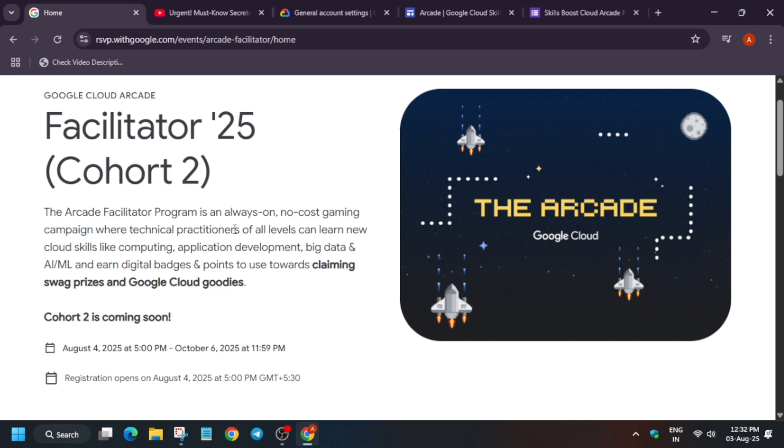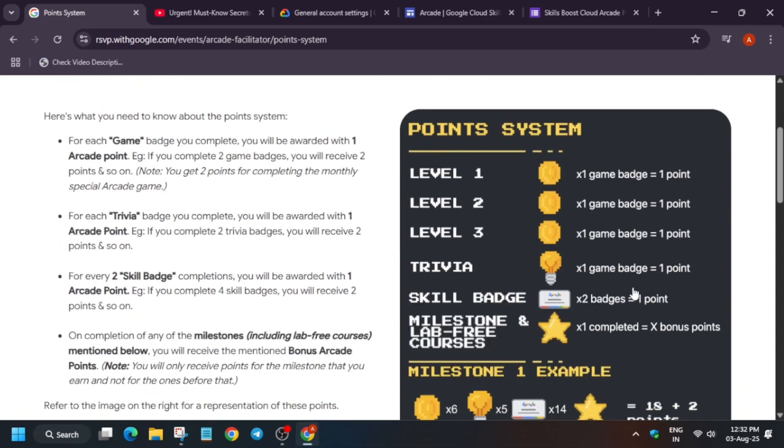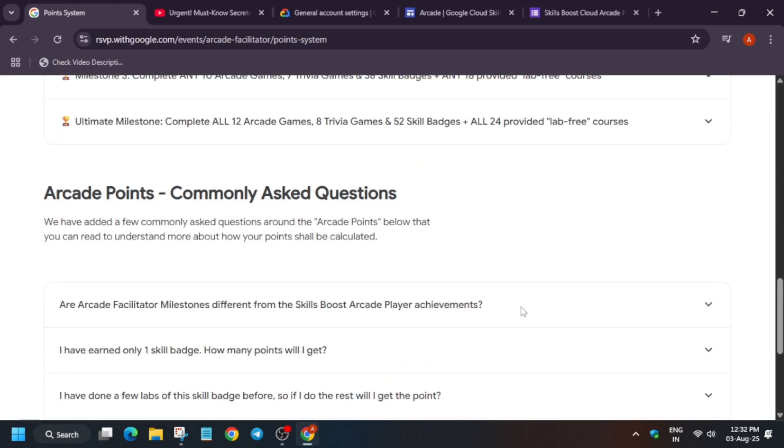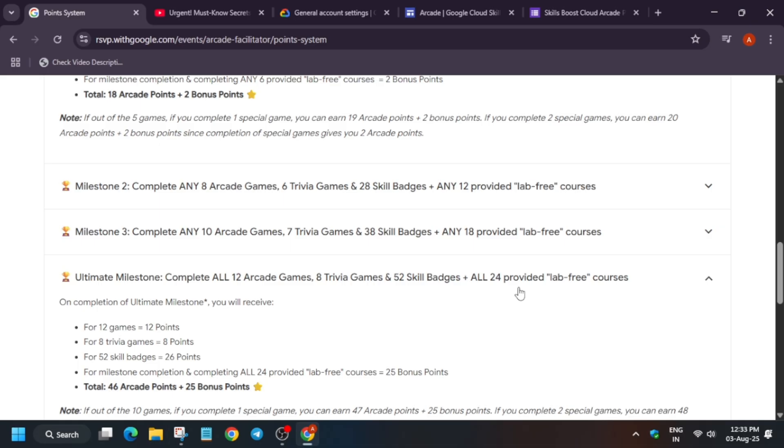Why are we focusing on creating a new account? In the point system, Level 1, 2, 3 games give 1 point each. The special game — skill resolve or flash game — gives 2 points. Two skill badges give 1 point. I am saying to create a new account because there are very few easy skill badges, and if you have already achieved the top tier milestone, only 85 skill badges are in the catalog. They have updated the requirement from 30-40 skill badges to 52 skill badges, which is a lot.